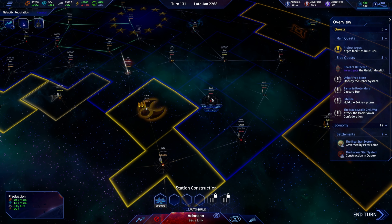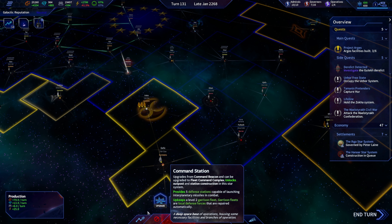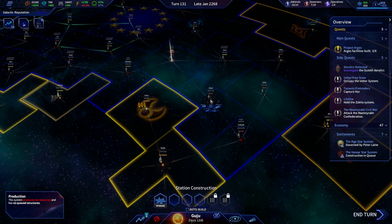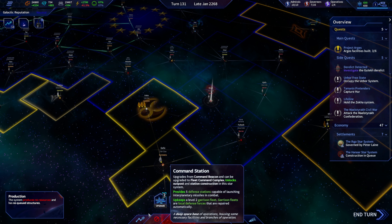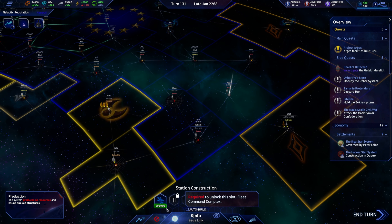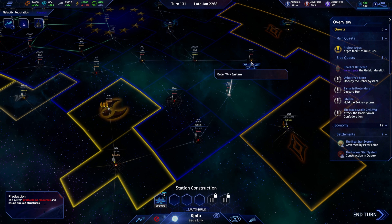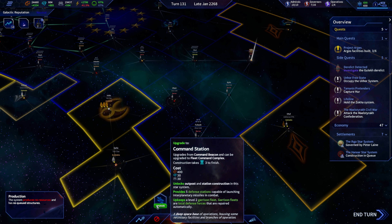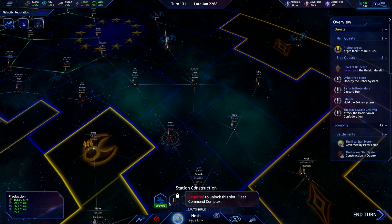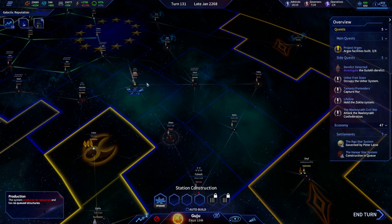That might be our destination point. The transit stations themselves only use 0.5 percent, so that's not too bad. We should try and grab our station upgrades wherever we can, because it's always nice to have defensive stations and garrisons — those do help.